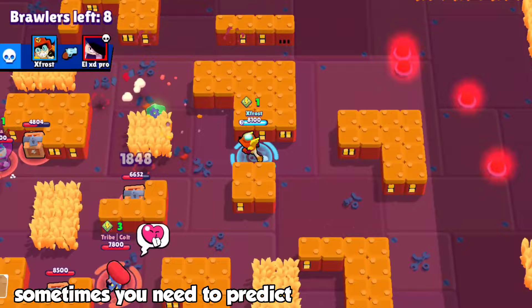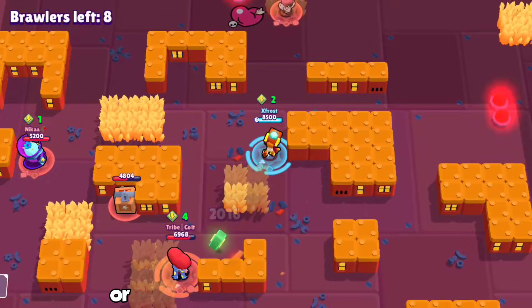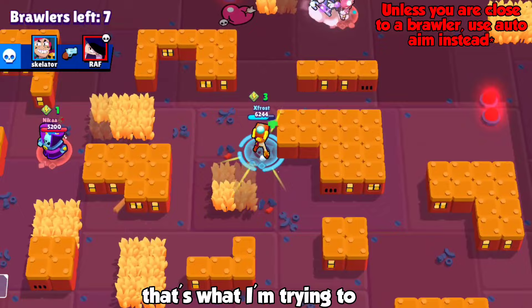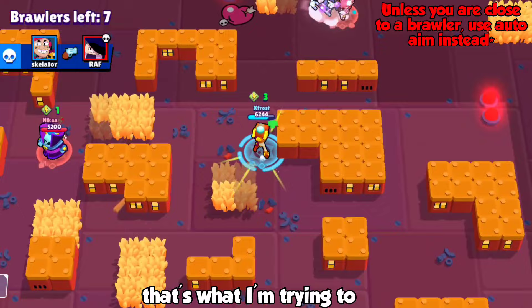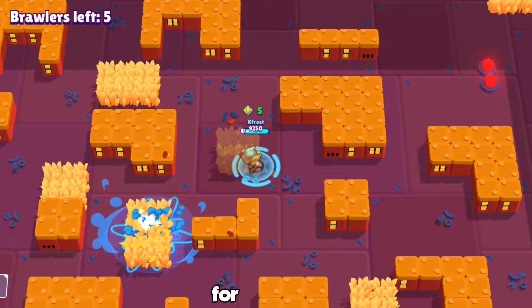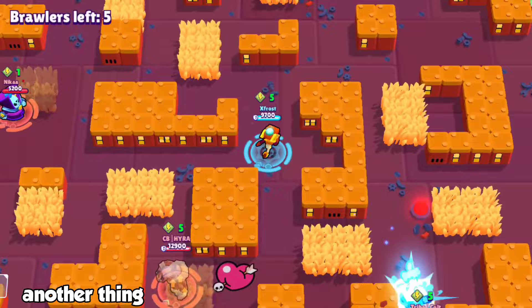Larry kind of reminds me of playing Piper — you need to predict where a brawler is going and aim your shots slightly ahead of them. That works the same way with Larry, so make sure you are aiming and predicting your shots. Another useful thing for any game mode is using Larry for area control. If you want to restrict an area, start shooting it — after one shot there's another one right after, that's how his basic attack works.